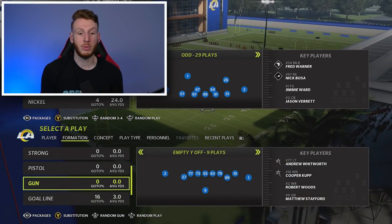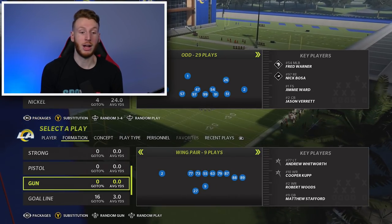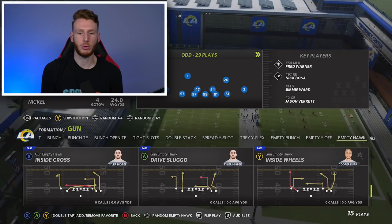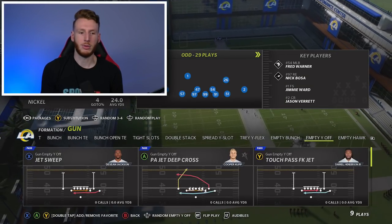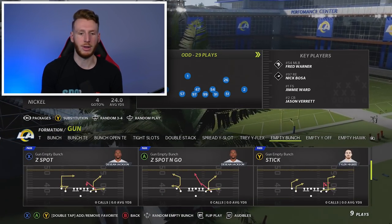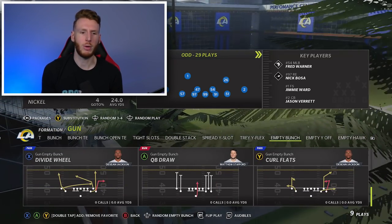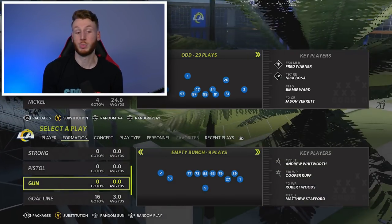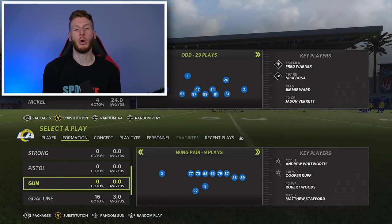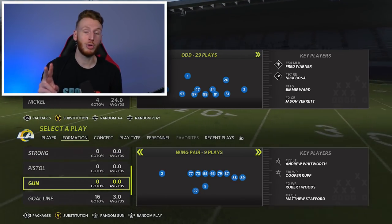Seattle's playbook is really good. You've got some empties here — they probably have some gun draws you can go to if you have a fast quarterback. In real life they have Russell Wilson, so they have a fast quarterback. They do have a QB draw on the empty bunch, which is probably pretty good. And then they have goal line. So Seattle Seahawks — that's the one we have at number two.